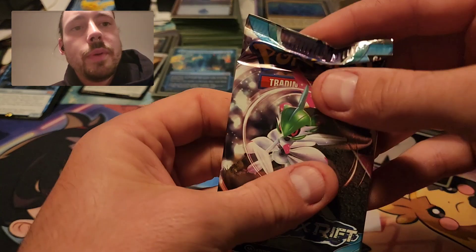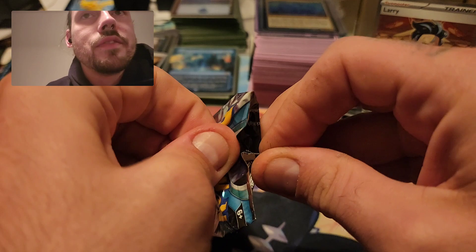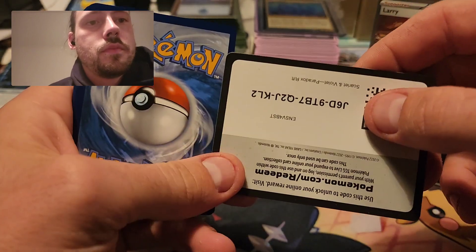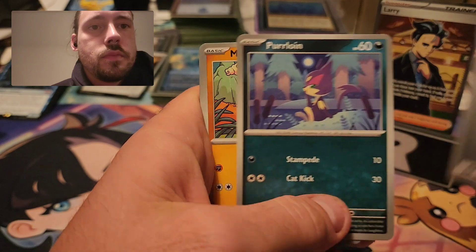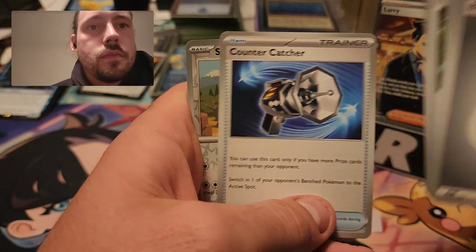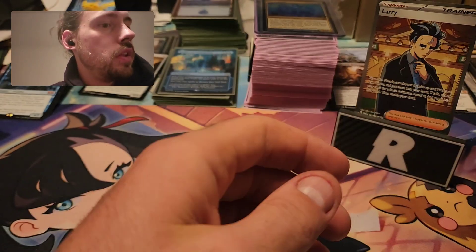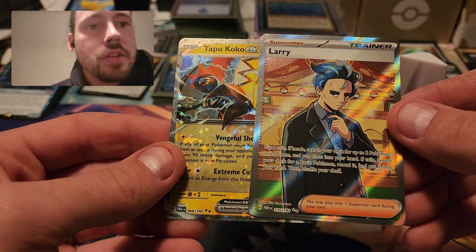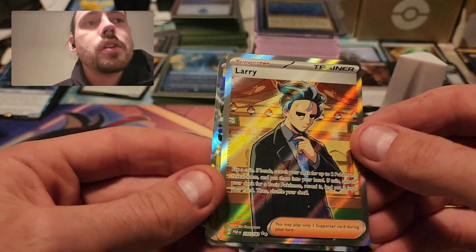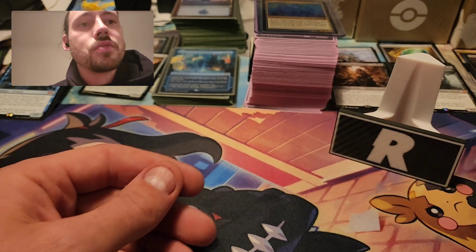Alright, and maybe a little bit of last pack magic here. Definitely not going to complain about two hits out of six packs, but why not make it three? Reverse Swa Blue, Reverse Wiglet, and a Yveltal. So just the Tapu Koko EX and the Full Art Larry, but I am pretty happy with that just from a couple of three-pack blisters. Anyway, thank you for watching — please consider subscribing and stay tuned for more Paradox Rift.